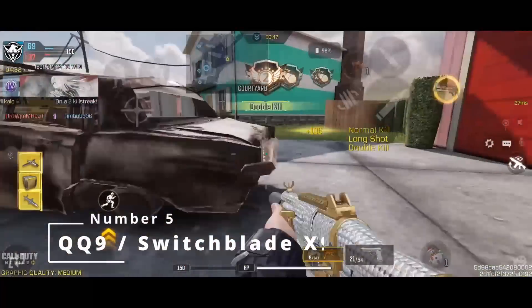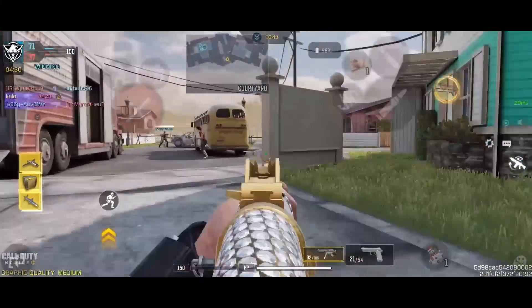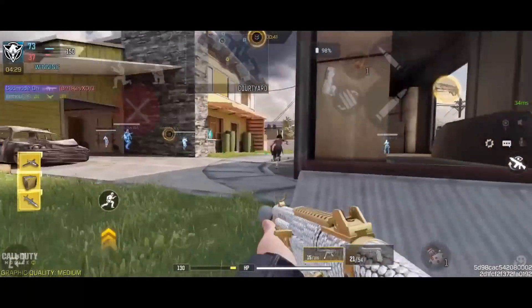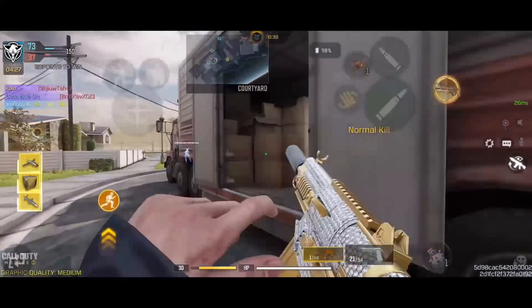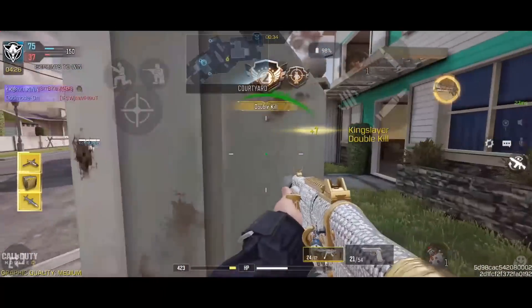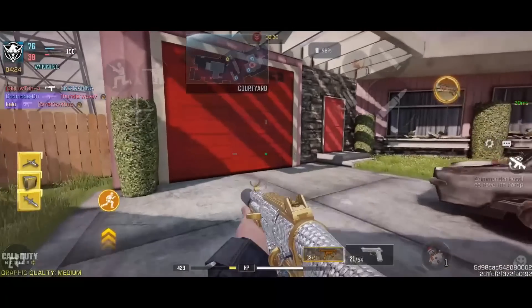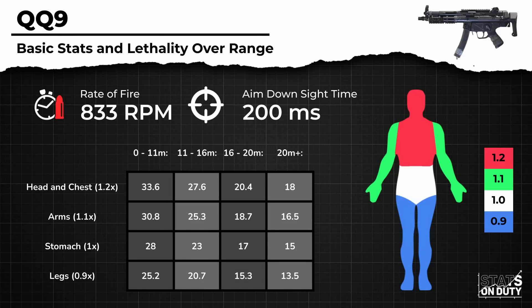Next up we have the QQ9 and the Switchblade X9. The Switchblade X9 along with the newly buffed QQ9 take the spots as the best options for close quarters combat. Both perform very similarly with a time to kill around 215 milliseconds, predictable recoil, and good mobility, but they do have their differences. The QQ9 has better consistency, as leg shots do not punish time to kill, and has the potential to extend the initial time to kill all the way out to the second range by landing upper body shots.